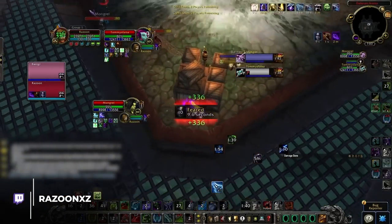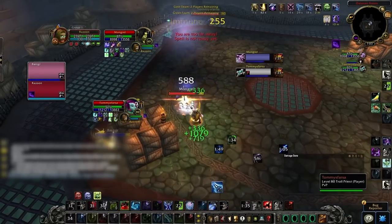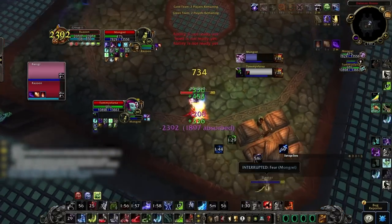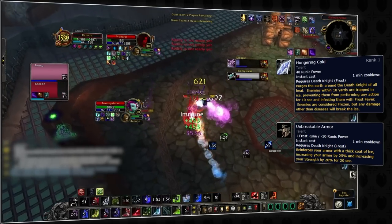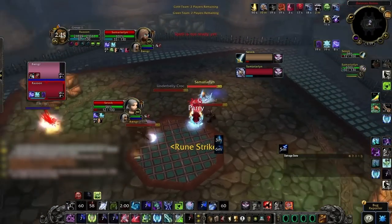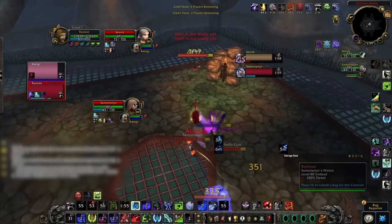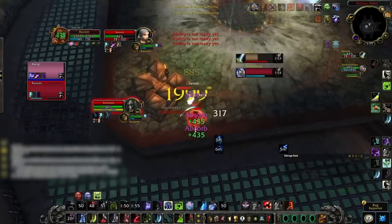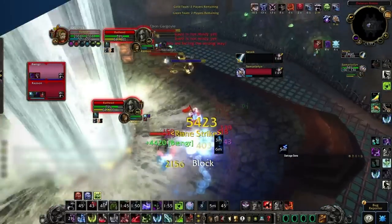Finally, we have Frost Death Knights. It may come as a surprise that Frost isn't as Zug Zug as you might think. Unholy has one main win condition with Gargoyle. Frost DK doesn't have any offensive cooldown quite as strong, and instead relies more on Hungering Cold as a setup tool and Unbreakable Armor as a damage modifier, both on a one-minute cooldown. In a way, this mirrors the Shadowlands Frost DK playstyle, built around Pillar of Frost and Blinding Sleet. This means Frost DKs can adopt more of a push-and-pull playstyle.